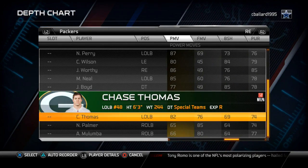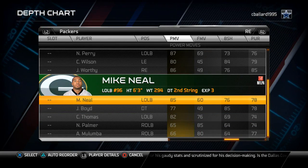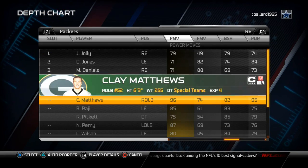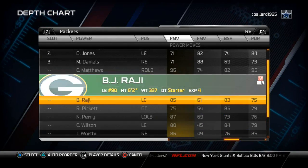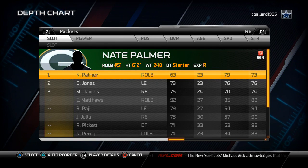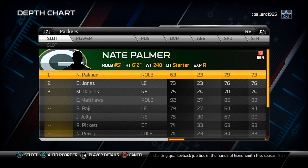Nate Palmer has really good finesse moves, Mike Neal has really good power moves, Worthy has really good power moves, Nick Perry has really good moves, and Raji has really good moves. Nate Palmer is a linebacker so he can play Huggridge, which is why I like to put guys like that in my package. I'll start Nate Palmer - he's not great strength-wise, but for the nickel strong he's on our strong side, which makes it our strength. If I want to come out in a more basic package, I can RB sub in at nickel wide nine or nickel strong and get the same person on the field.